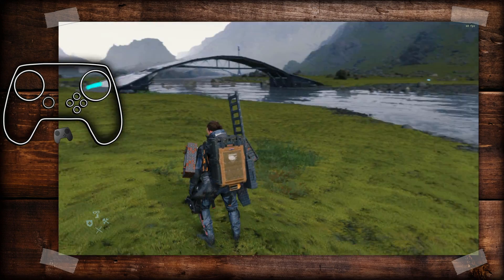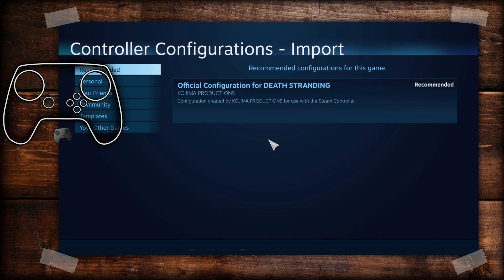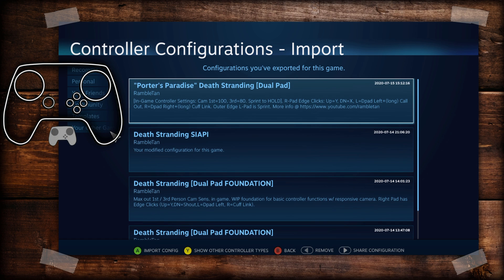With that all out of the way, back to what I'm doing with my Porter's Paradise config. Backing up a little bit — I uploaded yesterday a foundation config; I wanted to hurry up and get something out there so people could use it as a building block. I will probably remove that from the community config, and if you downloaded that one, just be aware there will be a new one called Porter's Paradise with a lot of tweaks.